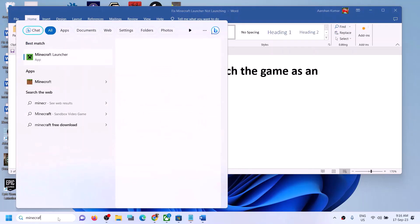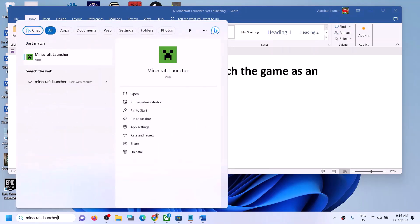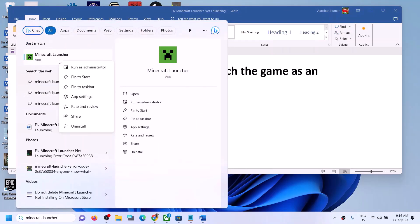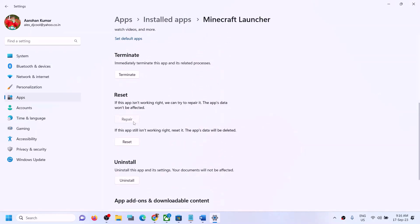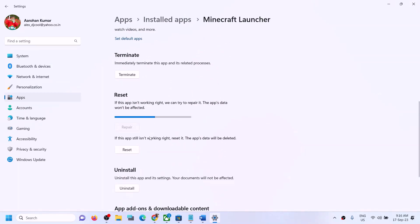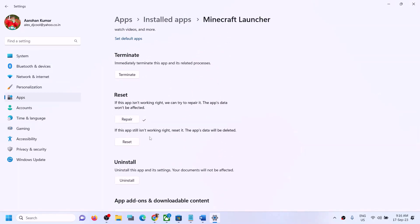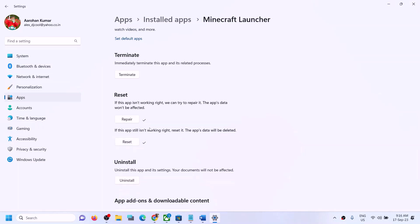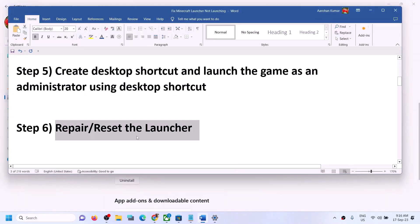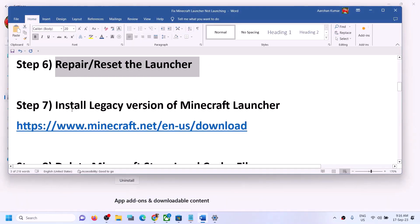The next step is to repair or reset the launcher. Type 'Minecraft launcher' in the Windows search box, right click on it, and click on App Settings. Scroll down and click on Repair. After the repair, try to open Minecraft launcher. If you're still facing the problem, click on Reset to reset it.